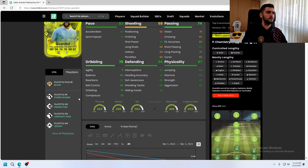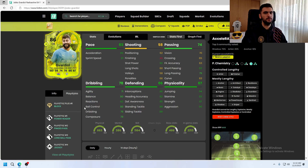Let's see his playstyles — he didn't get any new playstyles, so they are the same as the gold version card. He has Block, Power Header, Pinged Pass, Long Pass, and Jockey.